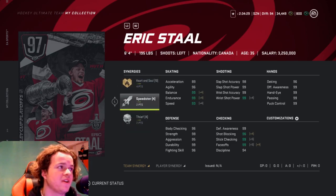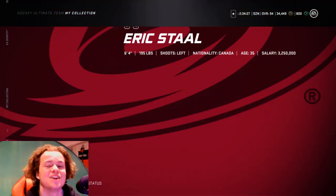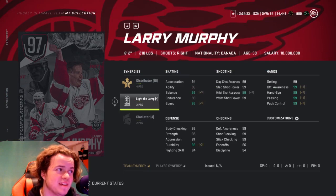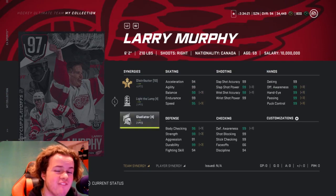Now 97 Larry Murray: 4 on Distributor — that is a crazy good synergy set — 2 on Light the Lamp, 2 on Gladiator. This is a very good card. Definitely the best out of the four.